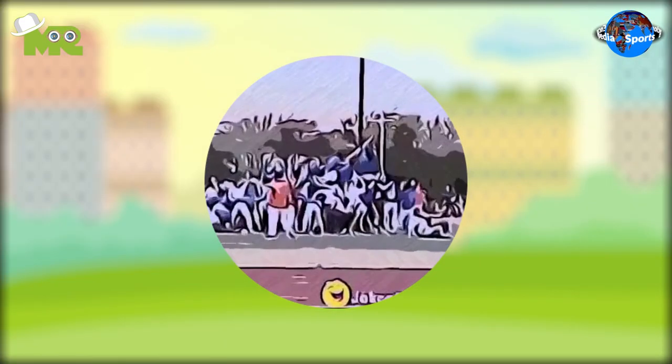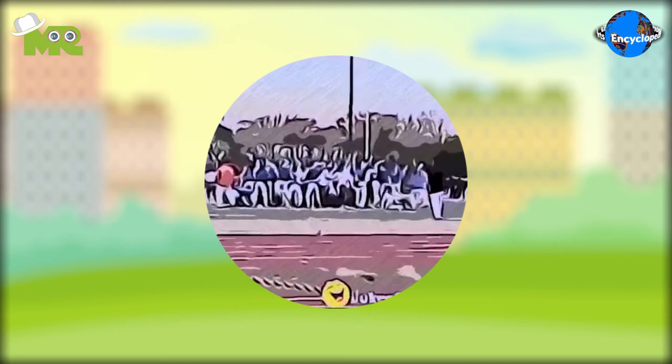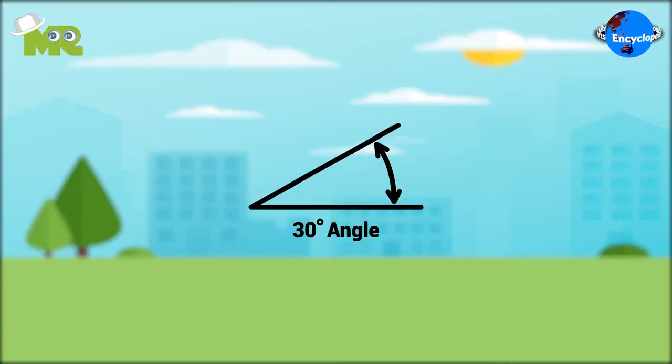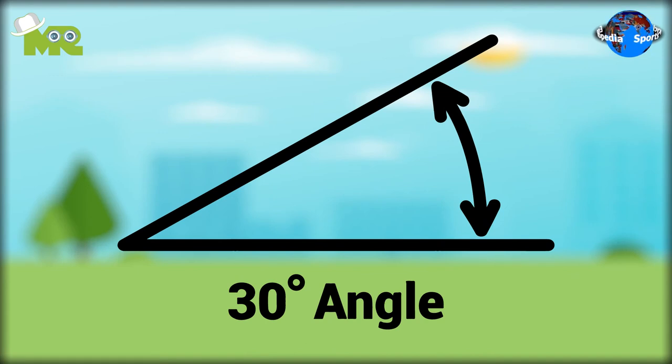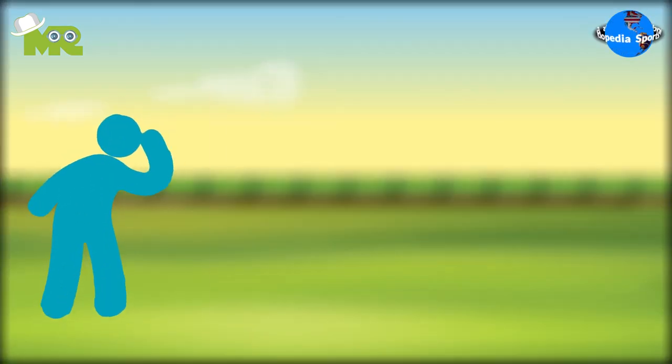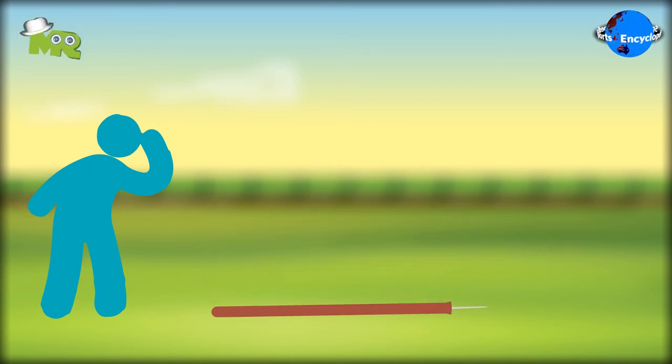The team that manages to bring the pole down first is declared the winner. Participants are required to lower the other team's pole perpendicularly to a 30-degree angle. It is necessary that the angle is carefully considered while lowering the pole to determine if the team wins the game.